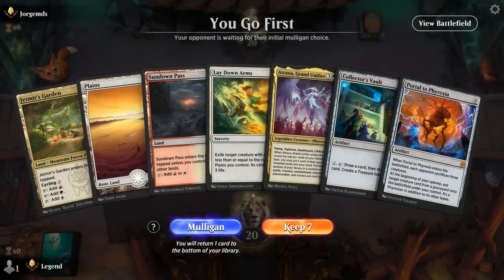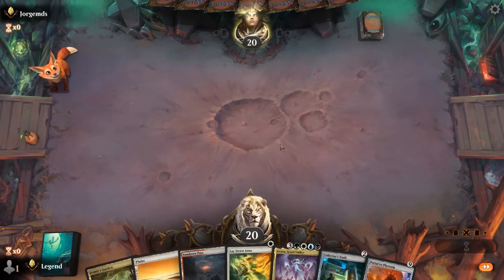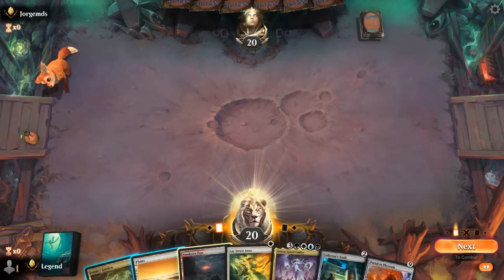Okay, we're on the play with a reasonable hand. Missing our reanimation effect, but we've got a Collector's Vault to dig towards one, and a Lay Down Arms as removal in the meantime. Six cards we're excited to draw. Bigscore would also be okay as a way to hard-cast Atraxa thanks to the treasure tokens. So we've got quite a few outs, and then any removal or other interaction early on will buy us more time.